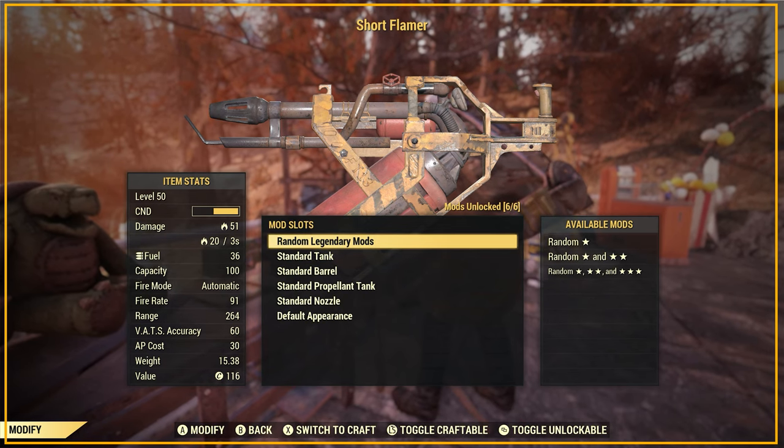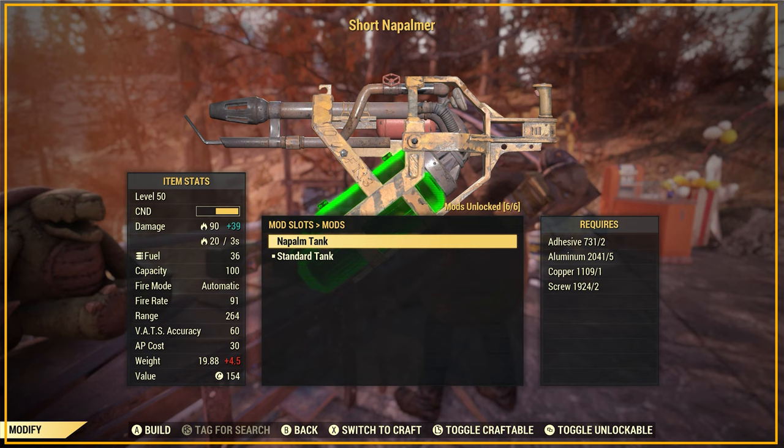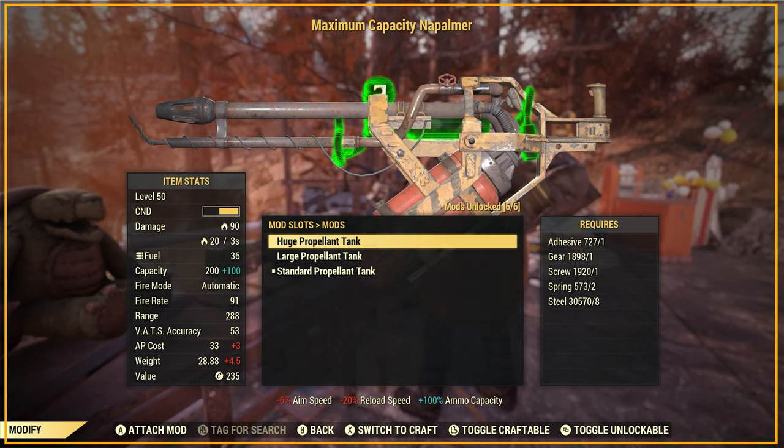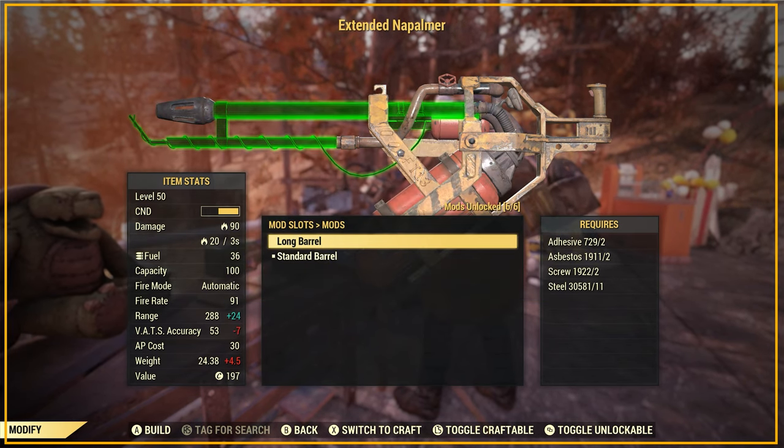If you already have the mods available, select your Flamer and switch to Modify, then apply the Napalm Tank to increase the damage, the Huge Propellant Tank to increase the ammo capacity, the Vaporisation Nozzle to give even more damage, and the Long Barrel to increase its range.